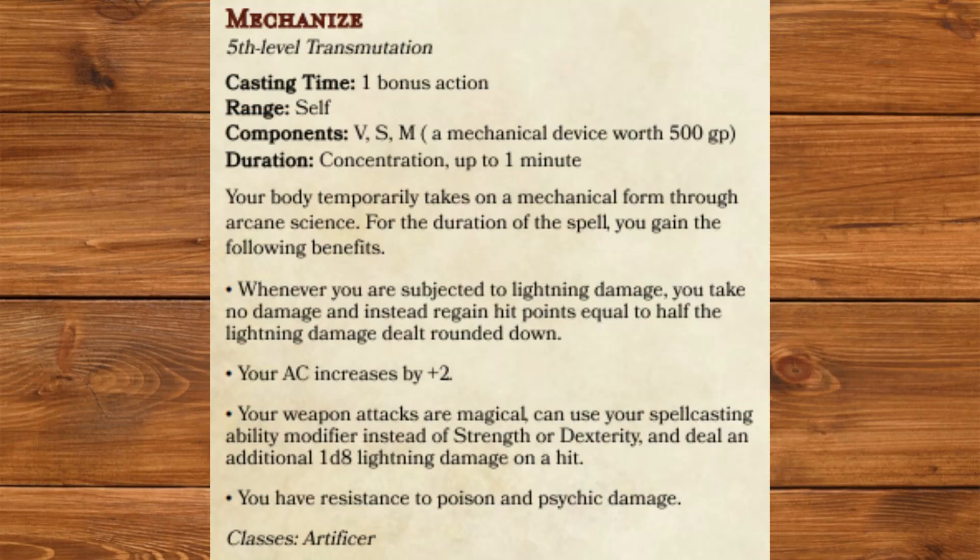Mechanized, fifth level Transmutation. Your body temporarily takes on a mechanical form through arcane science. For the duration of the spell, you gain the following benefits: whenever you are subjected to lightning damage, you take no damage and instead regain hit points equal to half the lightning damage dealt rounded down; your AC increases by plus 2; your weapon attacks are magical, can use your spellcasting ability modifier instead of Strength or Dexterity, and deal an additional 1d8 lightning damage on a hit; and you have resistance to poison and psychic damage. What can I say, I like transformations and I wanted Artificer to have one.